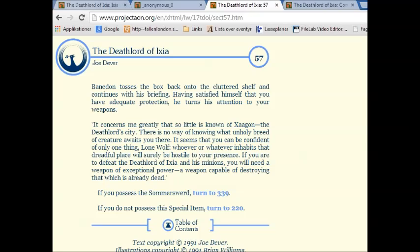Having satisfied himself that you have adequate protection, Banedon turns his attention to your weapons. 'It concerns me greatly that so little is known of Surgon, the Deathlord city. There is no way of knowing what unholy breed of creature awaits you there. Whoever or whatever inhabits that dreadful place will surely be hostile to your presence. If you want to defeat the Deathlord of Ixia and its minions, you'll need a weapon of exceptional power — a weapon capable of destroying that which is already dead.'